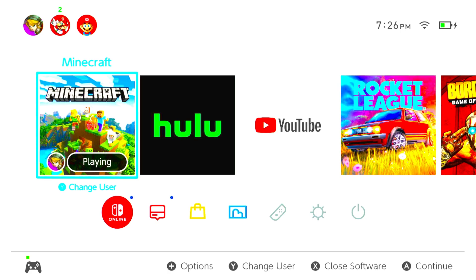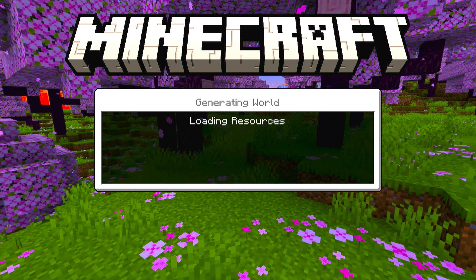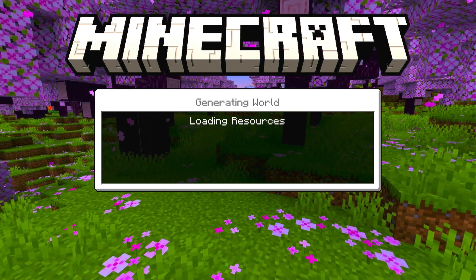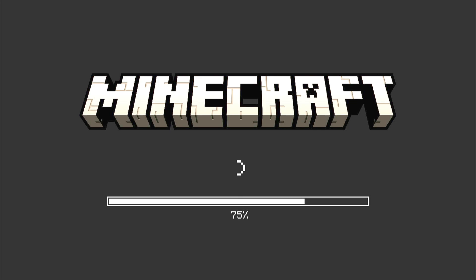I'm going to shut down my server just so we can show it not connecting, so you can see what it looks like when your server's down. If you have an issue where you can't connect, the first thing you've got to do - other than checking your Wi-Fi and making sure the DNS is correct - is close Minecraft completely and reopen it. That's number one: reload Minecraft, turn it off and turn it back on.